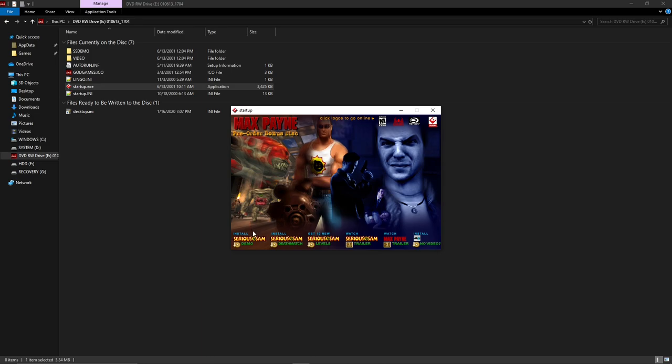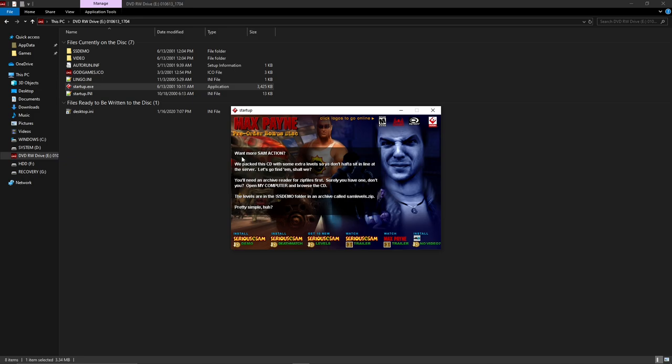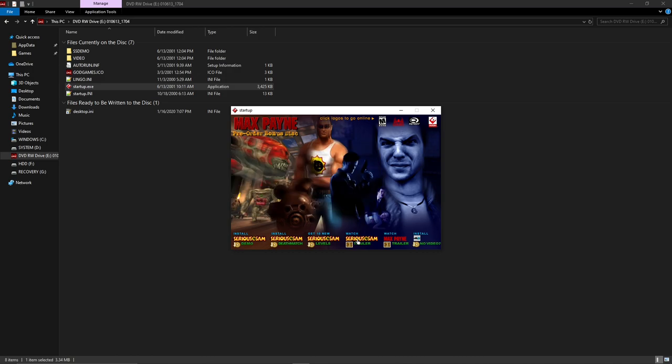You have the options of installing the Serious Sam demo — this is so old, I can't believe Serious Sam The First Encounter is 19 years old. You can install the full version of Seriously Warped Deathmatch version 2.01, and you get more Serious Sam levels, but it doesn't install them for you — you have to extract them yourself. You can go to the folder SS Demo and extract some custom levels, but you can't even play them; we'll get to that in a bit.